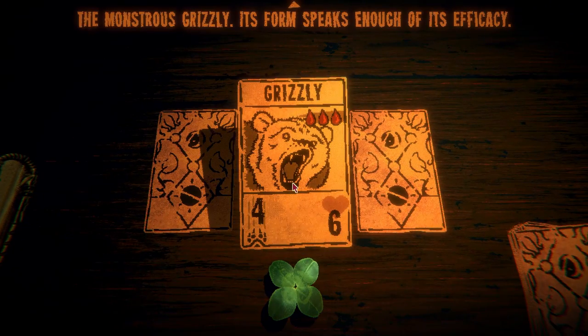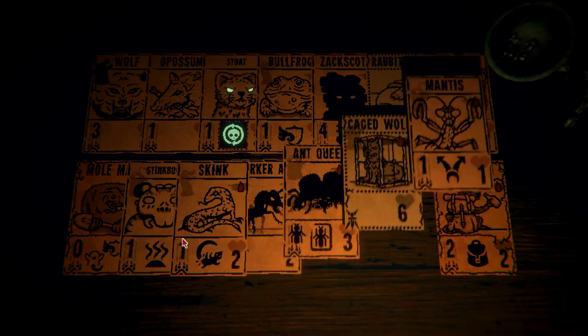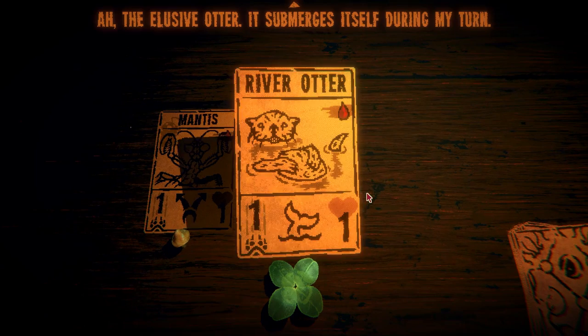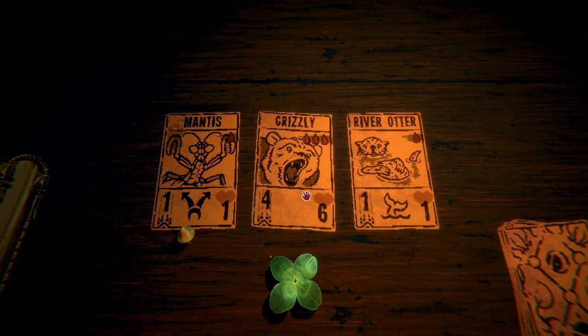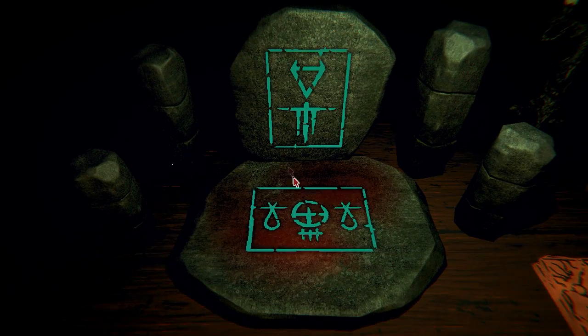What do we got? The monstrous grizzly — its form speaks enough of its efficiency. Mantis again — what is that? Oh, that's my total card list. I already have a mantis — another mantis would be cool. It submerges during my turn — that's also a pretty cool card. The grizzly would be really hard to get out. Let's go with the mantis again — two mantises. I like these lower cost cards.